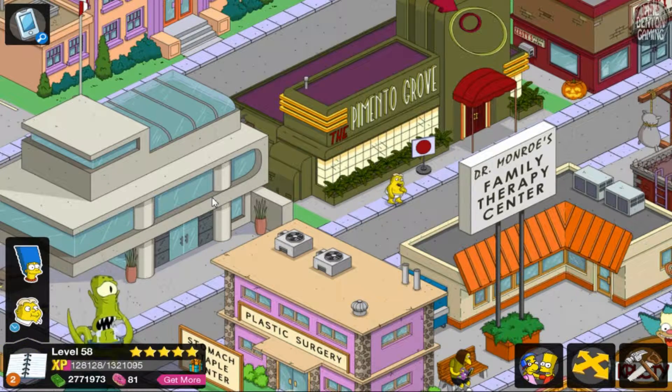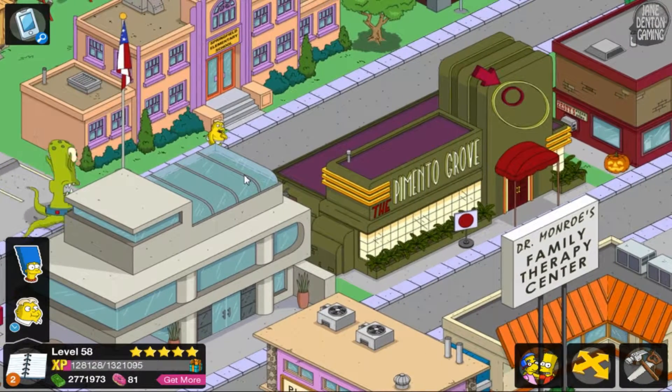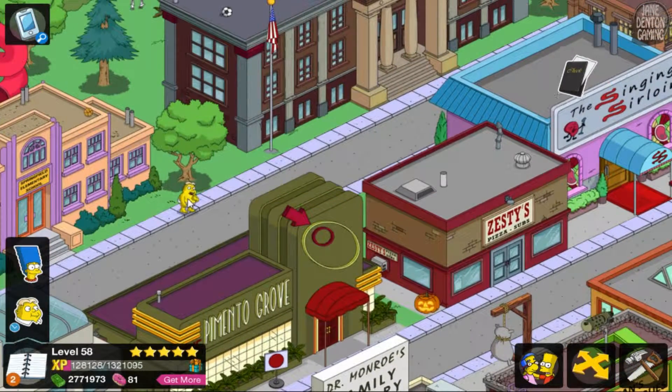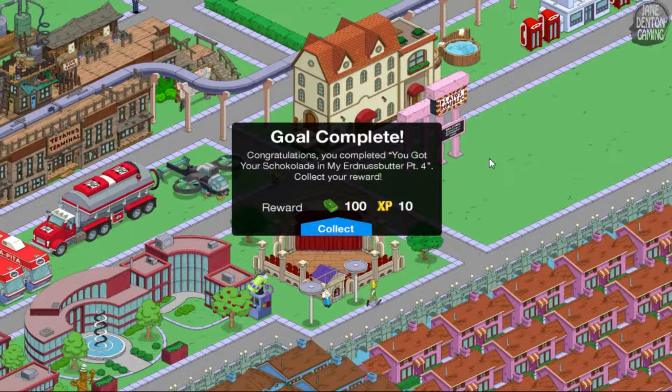Outdoor tasks are the funniest! But why is he running in his underwear? Did Nelson steal his clothes? Oh, he doesn't say anything — bummer. Goal complete — congratulations, you completed Part 4!